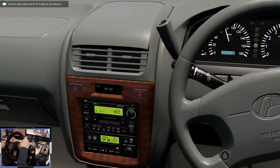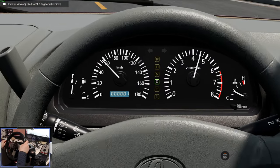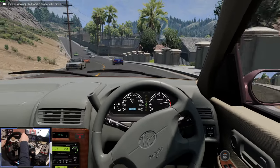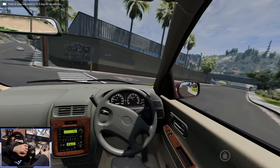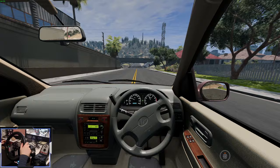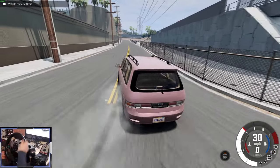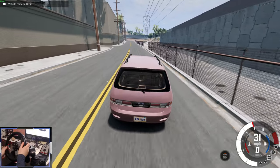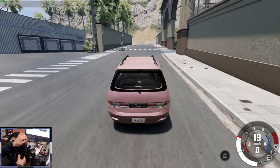I've just taken the bumper off an ETK. There's actually a working clock down there in the center console, and a working trip meter and odometer counting up the kilometers — that's pretty cool. We've got some nice features in this car. Let's try and do a handbrake turn. Can you handbrake turn a minivan? Yes, you can — it's front-wheel drive, which does help the handbrake turns quite a bit.